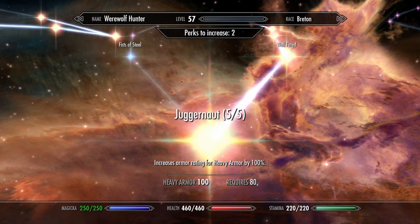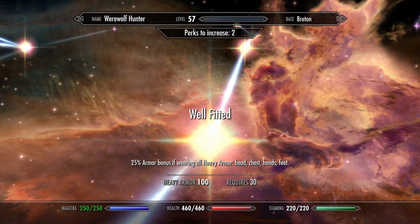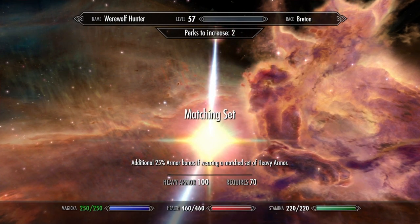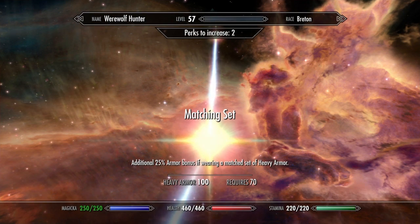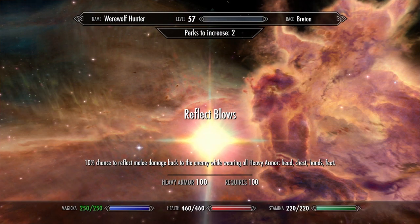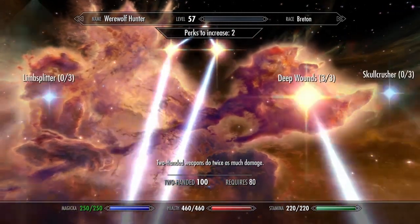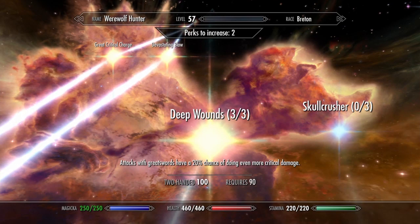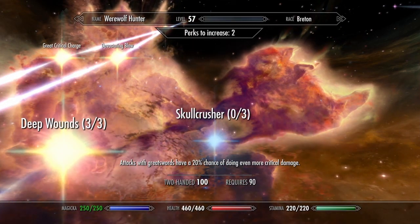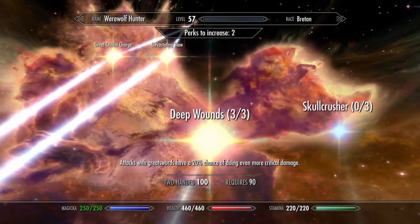For heavy armor perks, I maxed out Juggernaut so my armor rating is increased by 100%. Well Fitted gives a 25% armor bonus if wearing all heavy armor. Tower of Strength gives 50% less stagger. Matching Set gives an additional 25% armor bonus if wearing a matching set — which you are with this build. And Reflect Blows gives a 10% chance to reflect melee damage back at an enemy. For two-handed, you basically max it out and focus on the greatsword skill tree perks.